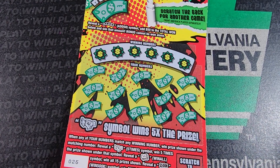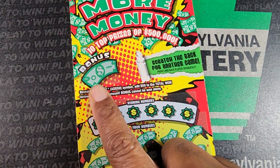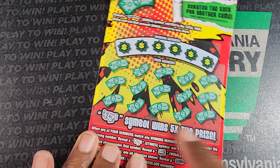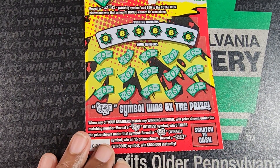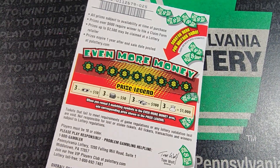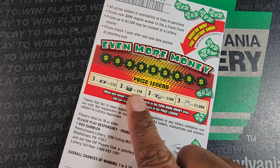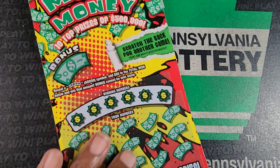Pretty sure we got nothing on that one. Next up, we got More Money — the faker ticket. We need to get the 'add' or 'more 50' symbol to add 50 dollars, but you've got to win in this area to collect it. Otherwise, fistful of cash is 5 times the prize, money rolls is a win-all, 500 or 500 thousand symbol is a big win, and three light symbols on the back win the prize for that symbol. Odds: one in 3.78.